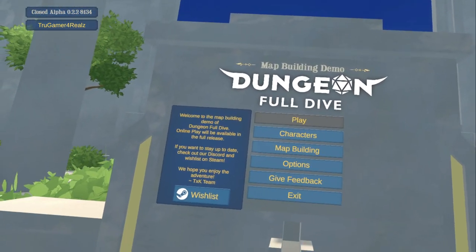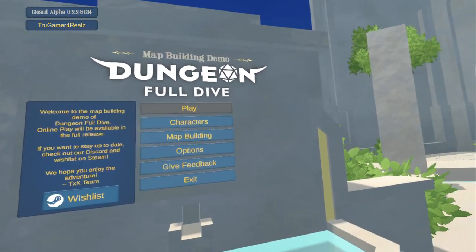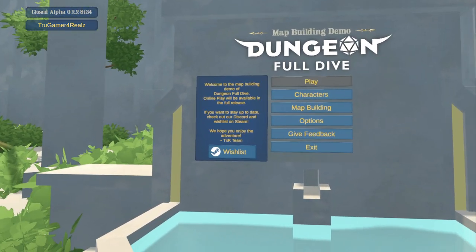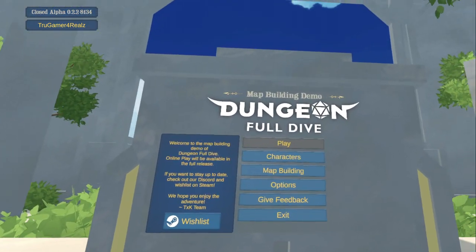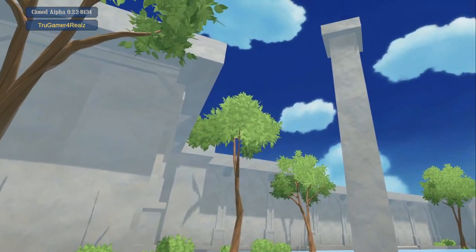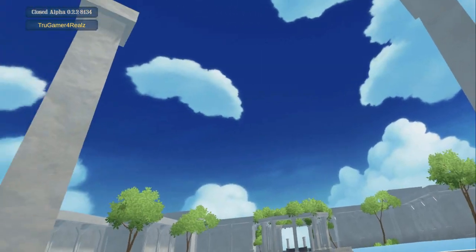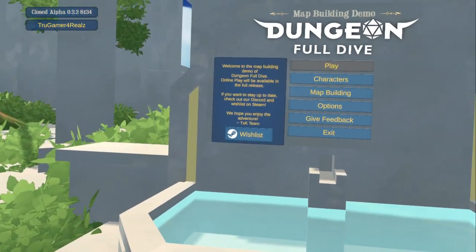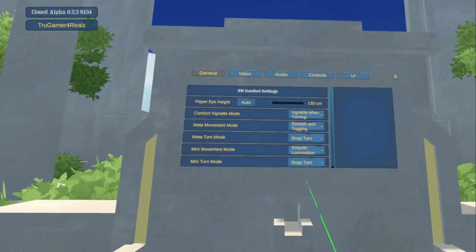Here we are in the demo itself, and this is considered the map building demo. We're not actually going to get to see full gameplay or how it actually plays out, but we are going to see today how the world is created. And as you can see, it looks absolutely beautiful so far with some cartoony effects. First and foremost, we always check out the options.